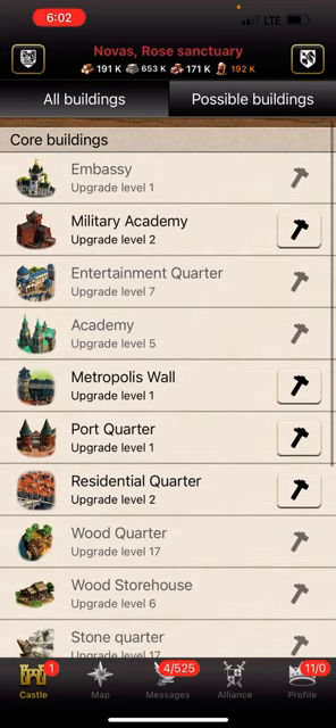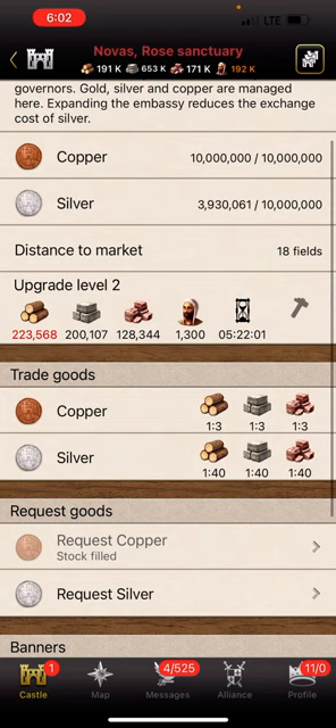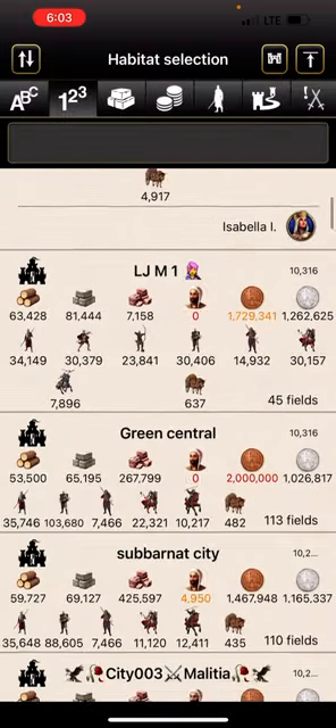I'm impressed with the Metropolis other than the horrible recruitment time. But the silver and copper exchange rate never gets better — it stays at 1.3 no matter what. I figured they'd at least give a 1.1 exchange rate for copper, but I guess you would be getting too much.